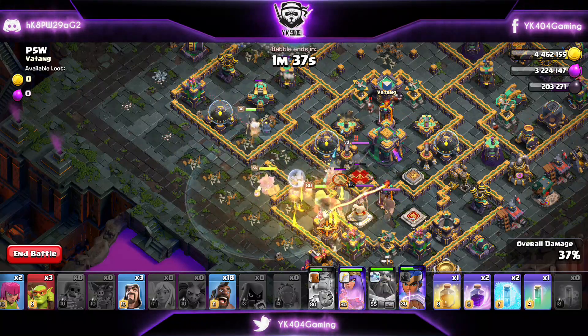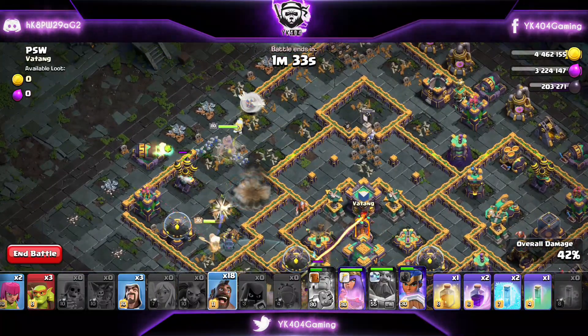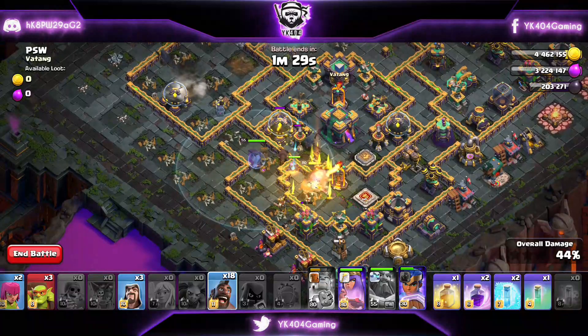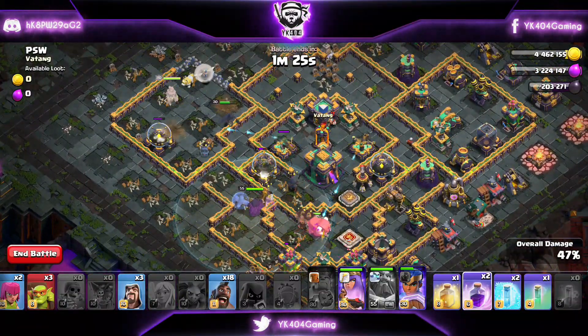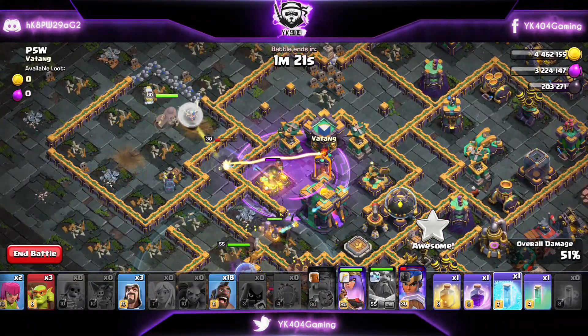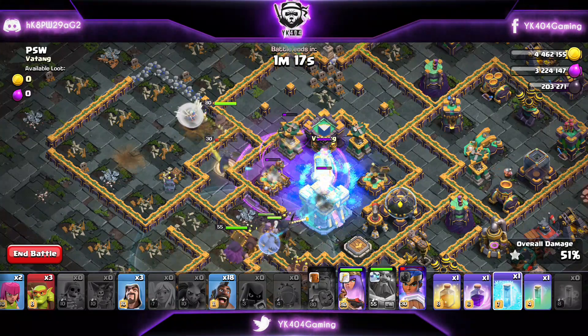With the King's ability and the Headhunters, we are using the Warden's ability so that the Headhunters can take down the enemy heroes — melt through their face in literally no time. The King takes out all of these defenses and stuff, and the Royal Champion goes into the base.